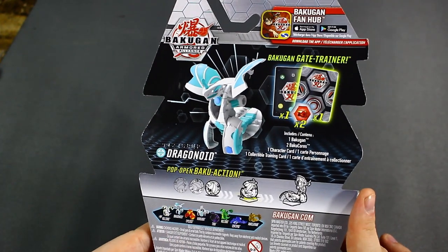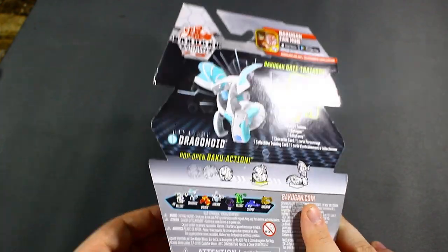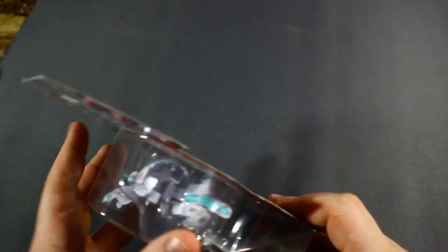This is also another Bakugan that I bought so that I can get free shipping for the Darkus Nilius Core. And first impressions — it has a green fist, so oh my goodness, hopefully the second core it comes with is a lot better.